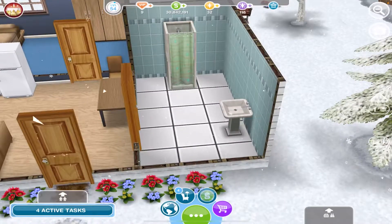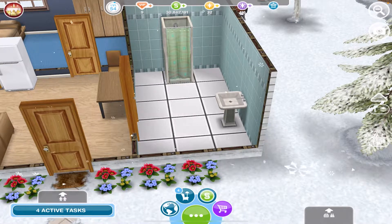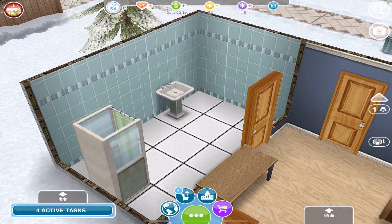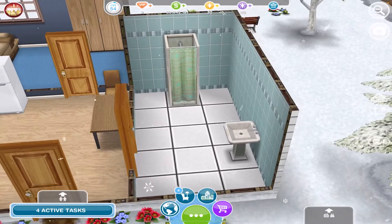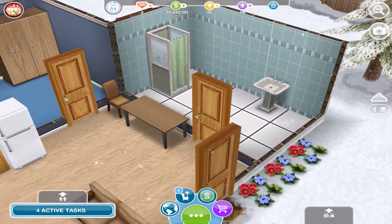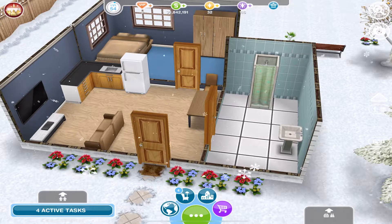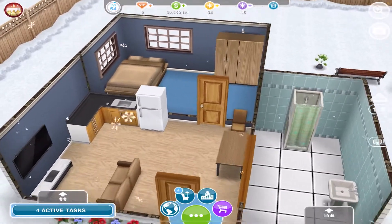Then you turn around into this little bathroom area with the classic white tiles and the green tile wall. You'll notice there's a toilet missing — that's because during the tutorial your very first task in Sims FreePlay is to buy and place a toilet, which I think is really funny. So that's why there's no toilet in here. There's also no lighting throughout the whole house because adding lighting was another tutorial task. You have the sink and the shower, both one-star, which actually matches the theme of the bathroom.